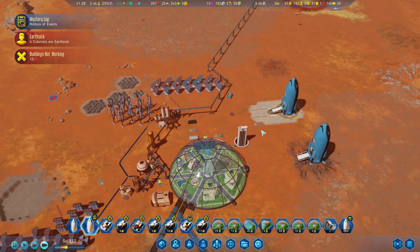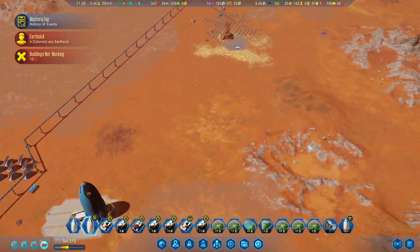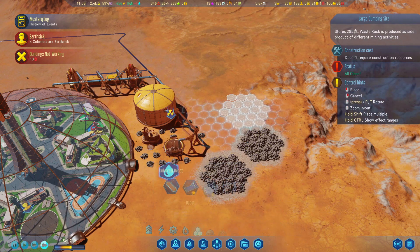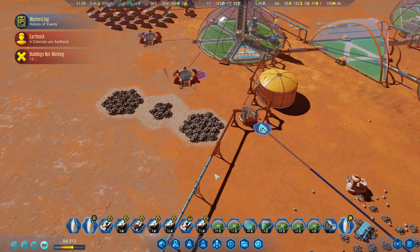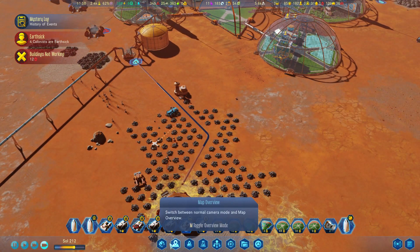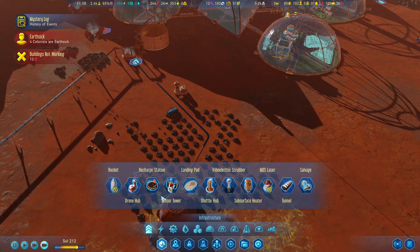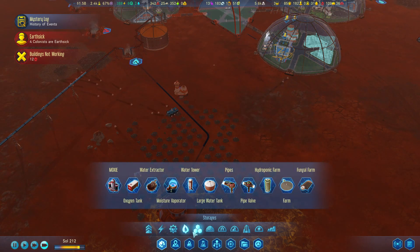Let's crank this up to 25 so we can have some polymer over here. Nobody's got anything of course - that's fine I guess. You guys are working hard over here, except I need to get rid of this excess waste. Which does bring up - I feel there was something - I thought there was something that would change waste rock into concrete. I'm not seeing it. I might not have researched it at this point.